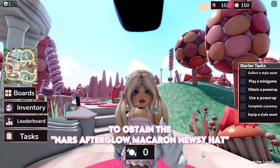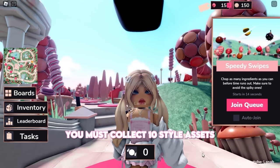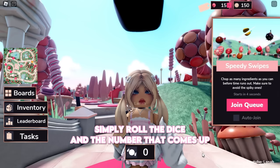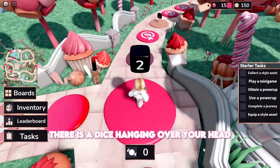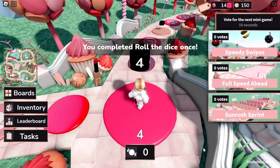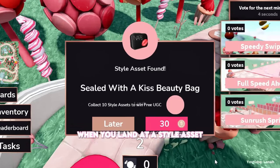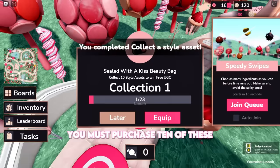To obtain the NARS Afterglow Macaron Nuzi Hat, you must collect 10 style assets on the Color Garden board. This game is similar to Monopoly. Simply roll the dice and the number that comes up will decide how many blocks you move. There is a dice hanging over your head — simply jump to roll it. Your character will move to the specified block automatically. When you land on a style asset, purchase it. You must purchase 10 of these.